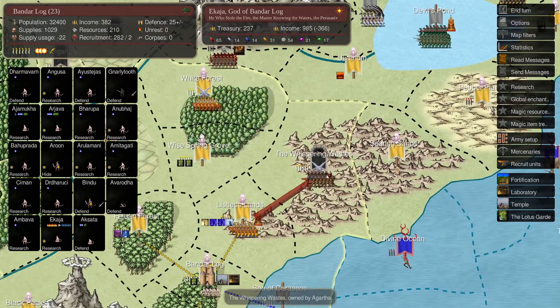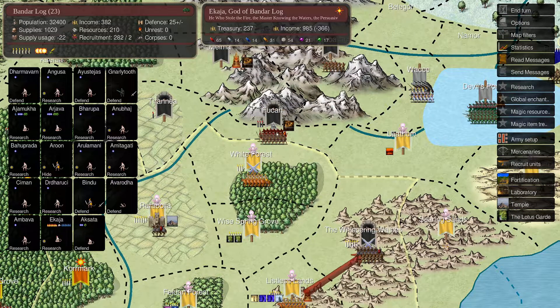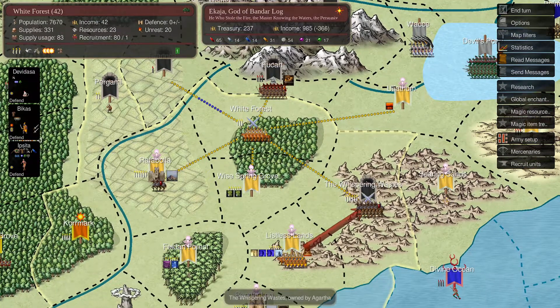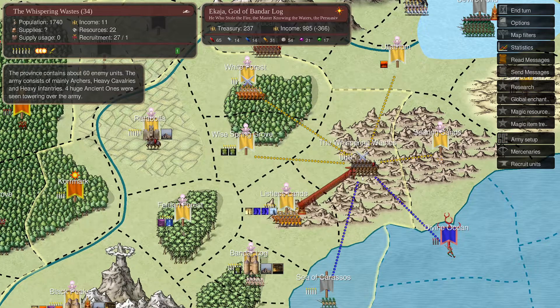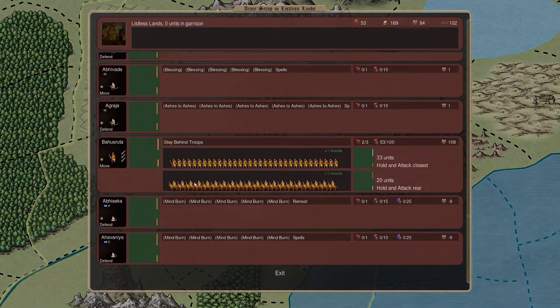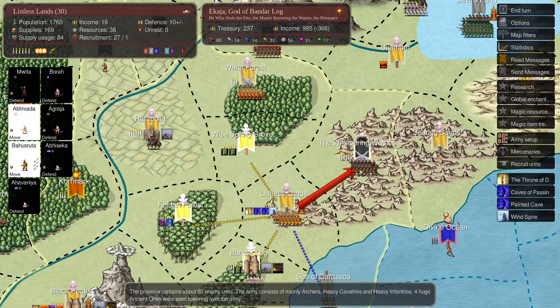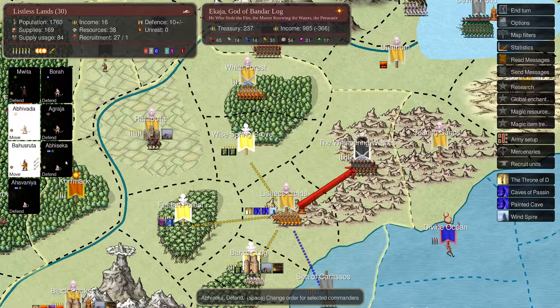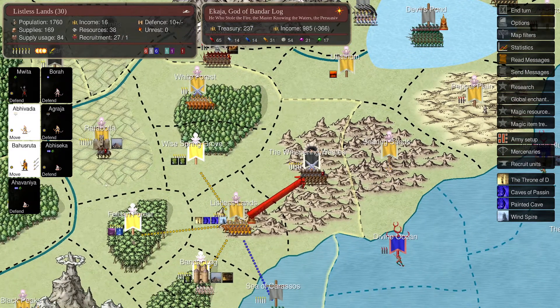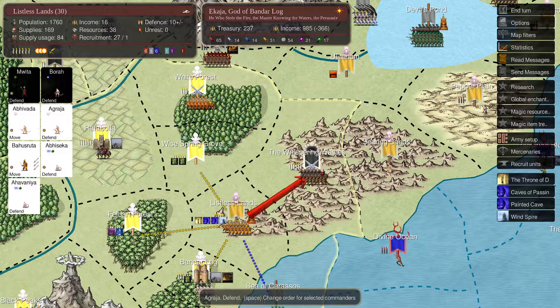23 units left - a few units made it back. Not a good round. They attacked from here - they must have moved from that spot. I have to go take it back and also recover the other province. They didn't take Listless Lands. We moved up here with Bahos Ruta which will be helpful with Abivada for blessings. We moved up a ton of units because we want to take on Ulm here.